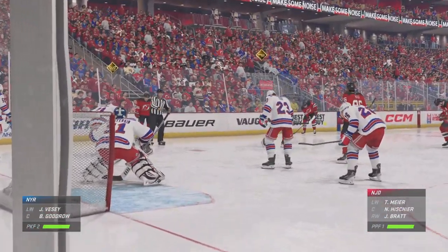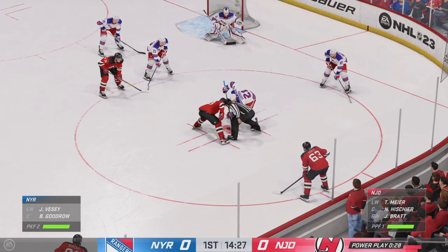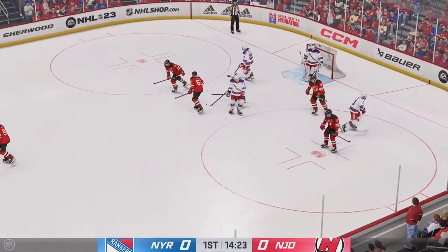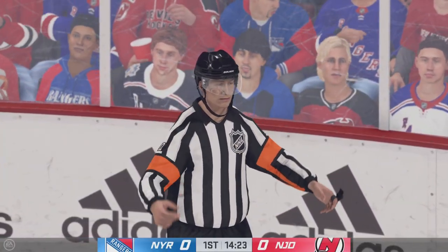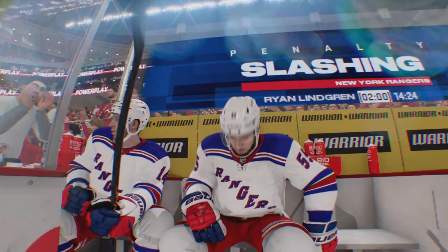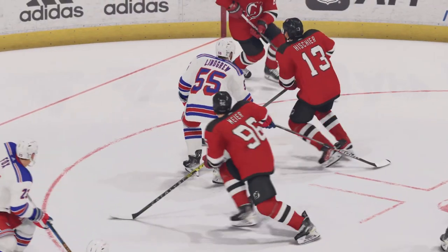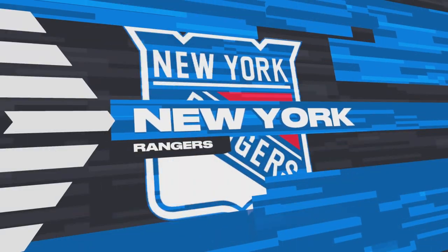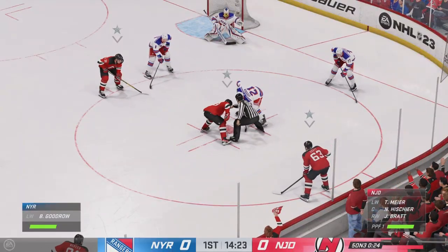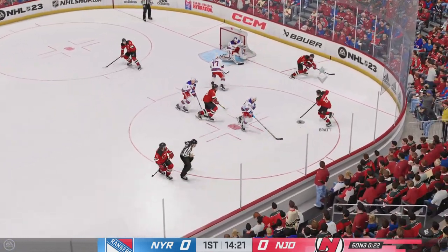Goodrow's ready for the draw as they continue to be shorthanded. Pichers won the draw, and they'll go on the attack. Gives them a whack, and the officials are going to call this one. Lindgren's getting called for slashing. The Devils have a brief five-on-three looming. It's a short five-on-three, James, so the faceoff becomes even more critical. If you lose it, you chase it down the ice and most of that five-on-three is gone.